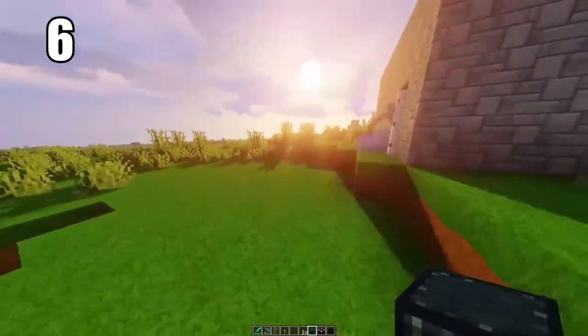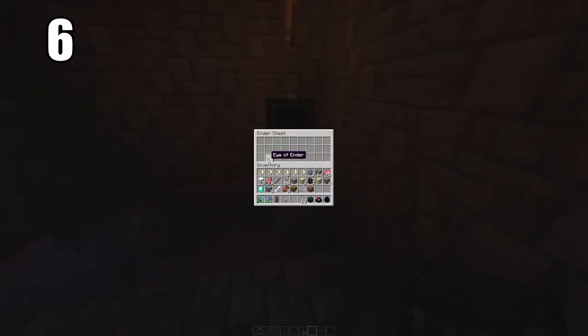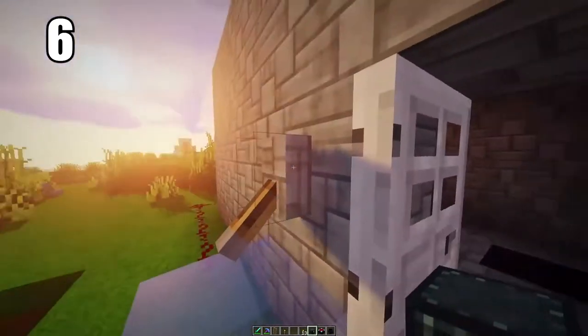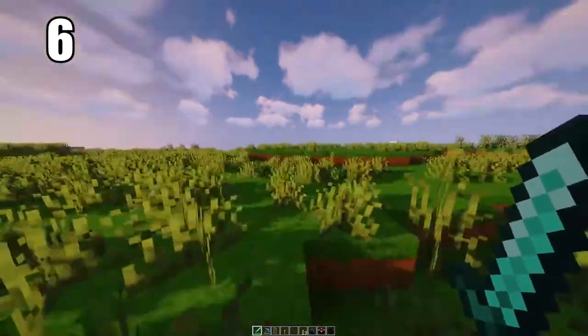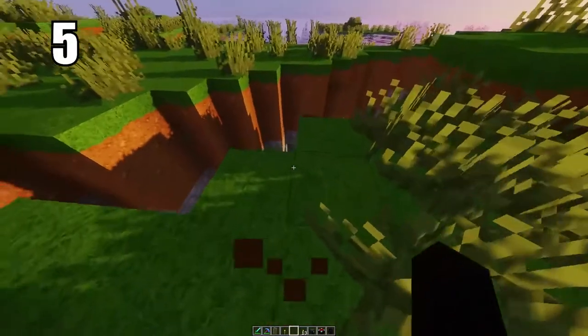Tip number 6 is keeping your ender eyes or anything extremely valuable in an ender chest. Hide it somewhere in the world where there's basically no chance of it being destroyed, and put the other side in maybe your safe house. Between these two chests there's a connection, so you can pull any items from either side. This is the best way to keep ender eyes safe — just in case one chest gets destroyed you don't lose all of that progress.